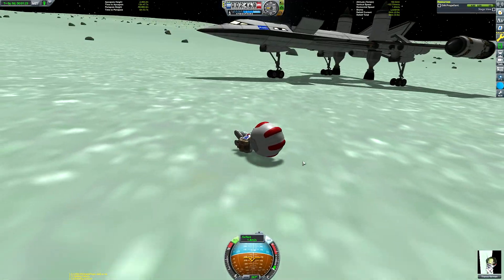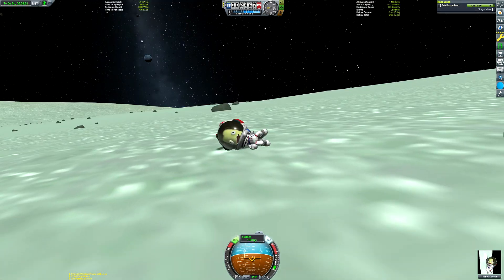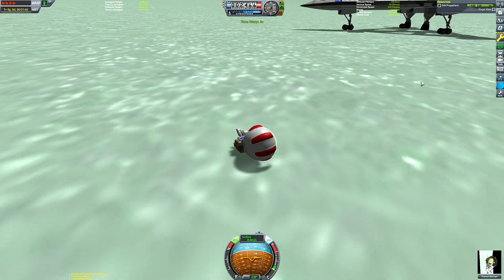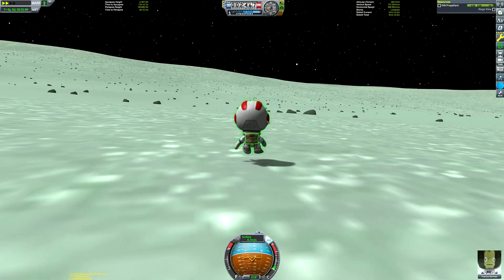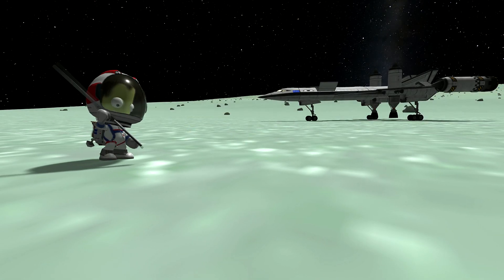Maybe next time we can deploy some field science, but at least we've got our Science Junior, Mystery Goo, and all the others. Now we can gracefully disembark the ship to gather a surface sample from the surface — from the ground. Because where else would you get a surface sample from, to be honest?